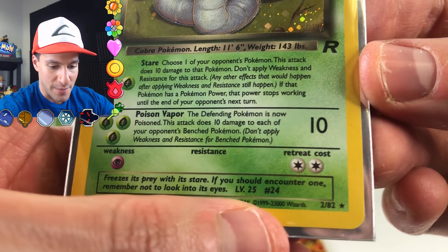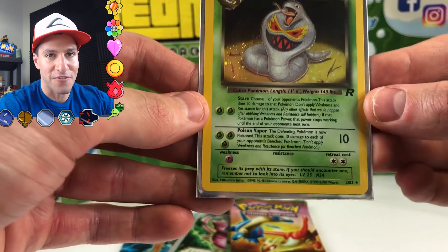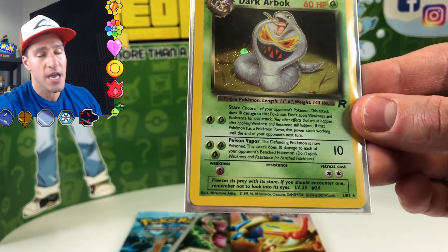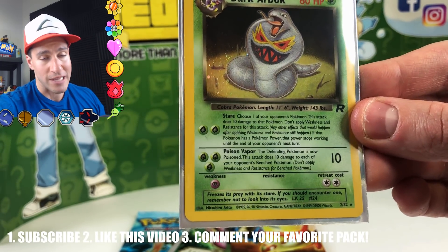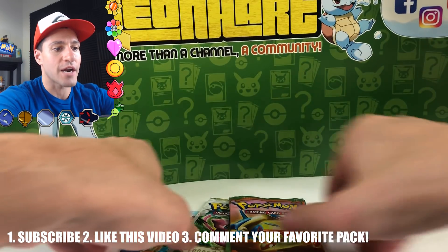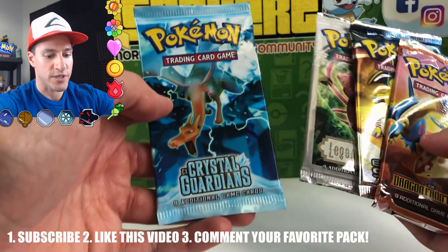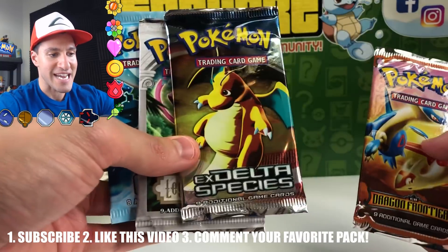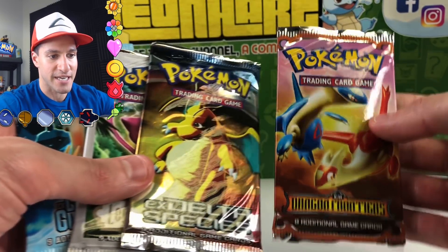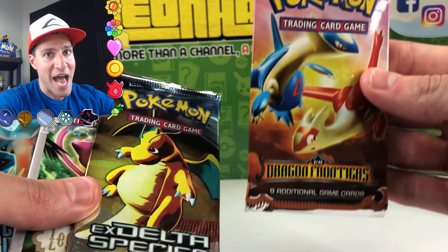It's actually the error version of the Dark Arbok card, so it's worth a decent amount. Simply subscribe to this channel Leonhart, like this specific video, and comment below: out of the four packs opened up today — Crystal Guardians, Legend Maker, EX Delta Species, or EX Dragon Frontiers — which is your favorite set? And I know you're excited because one of these packs has the Gold Star Charizard card.